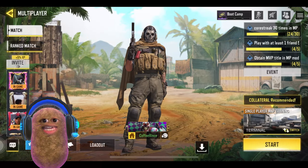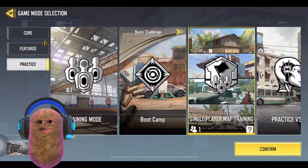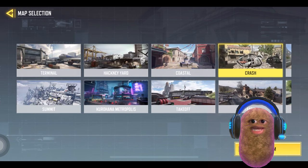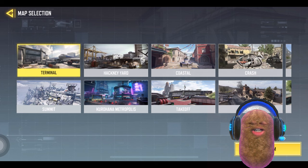After applying your graphic changes, go to the Single Player Map Training. Choose a map you prefer — better to choose one that is darker, like Terminal.